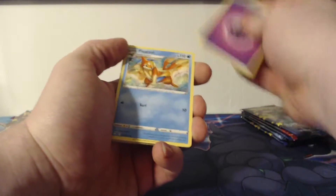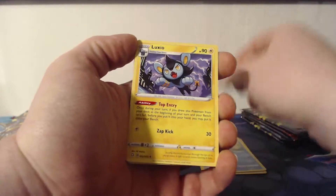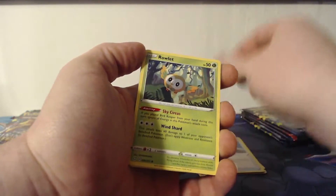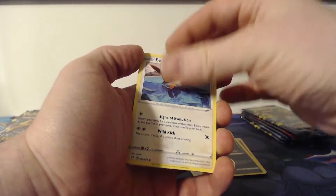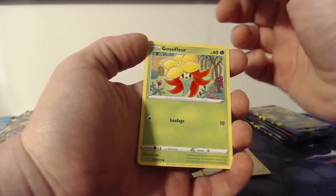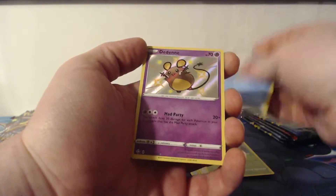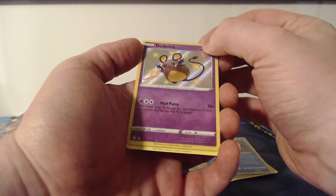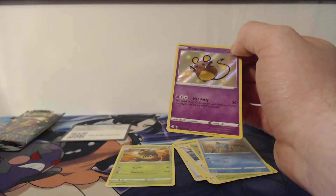We'll start off with this first pack. We've got a Psychic Energy, a Flaaffy, Luxio, Rusted Sword, Rowlet, Nickit, Eevee, Gossifleur, Choodle, and now we have a baby shiny Dedenne and a Yanmega non-foil rare.